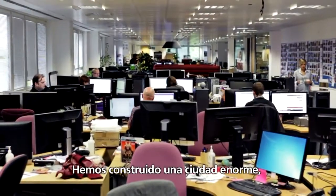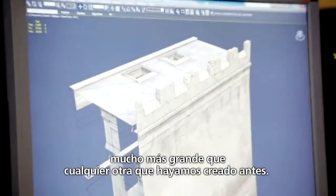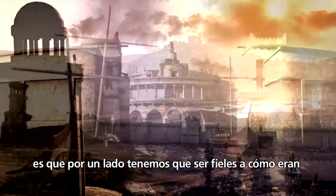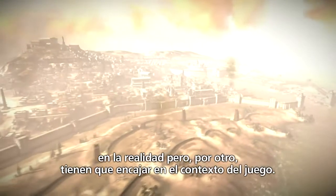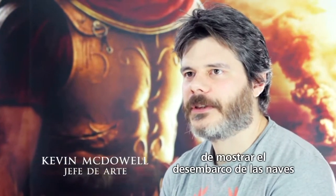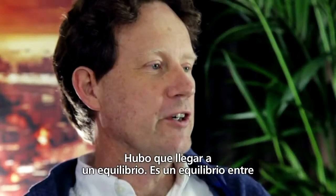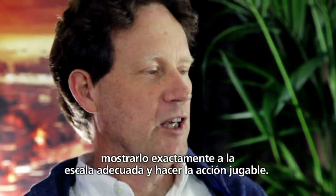We had to build a massive city — much bigger than anything we've built before. One of the problems we have depicting huge cities like Carthage in a game is that on the one hand you've got to be faithful to what the place was actually like, but on the other hand it has to fit into the context of the game. We had to come up with a convincing way of having the ships landing on the shore and make it look really cool. There are trade-offs between depicting it at exactly the correct scale and making a game that's absolutely playable.